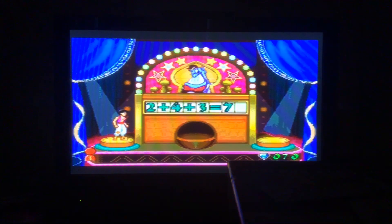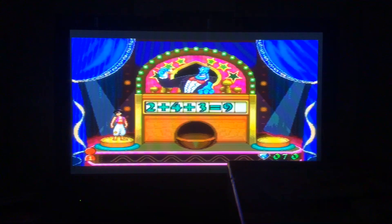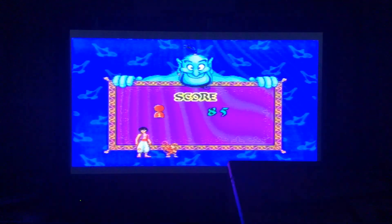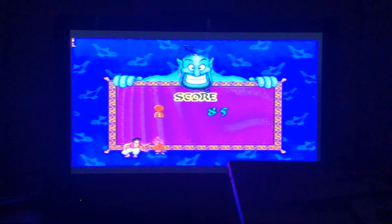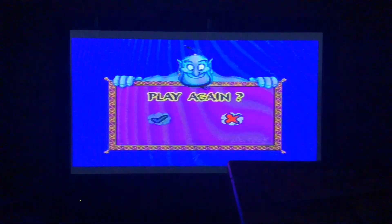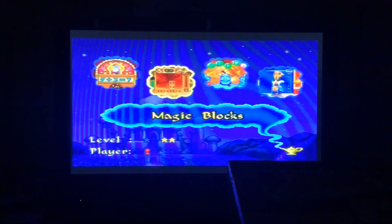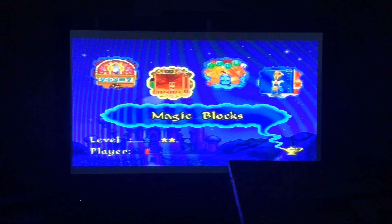2 plus 4 equals 6 and add 3 is 9. Yeah! Let's start with two numbers and then add another number to it. This is your score — that was very good. Scored 85, which is not a bad score. It's a really good score though, and a great score as well.